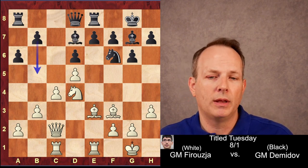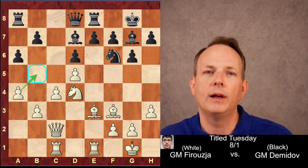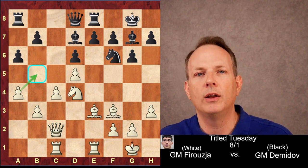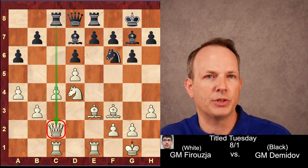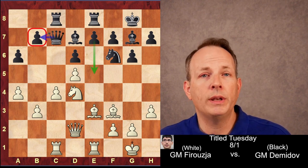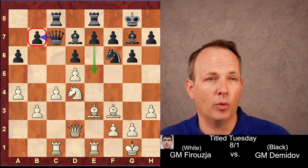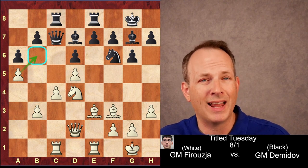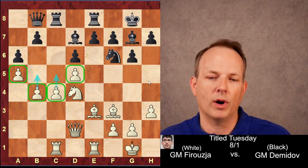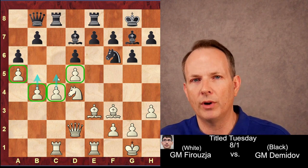Bishop to d7, supporting a potential b5 push. So how do we deal with the b5 push? That's right — a4, clamping down on the pawn break even further, making sure any freeing maneuver from black will only damage his position. Rook to c8, placing the rook opposite the queen, so b5 could be played because of the pin. The queen steps out of the pin. Queen to c7, defending the b7 pawn — so if he does break with the e-pawn and open up that diagonal, b7 is defended. But a5, clamping down further on the queenside and locking in the b6 square. The queen goes to b8 and now b4 — a beautiful construction of queenside pawns with lots of space.